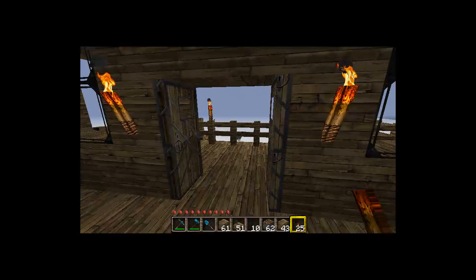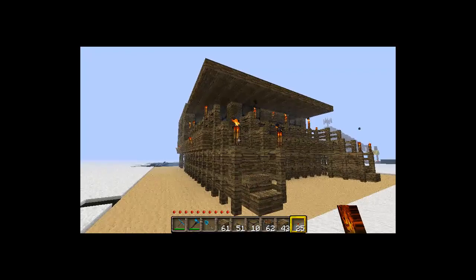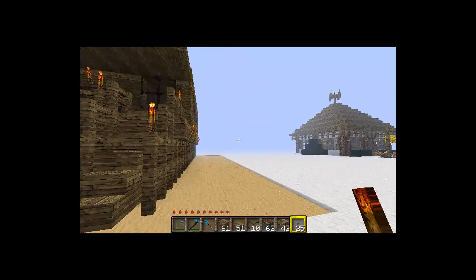You can add walls or decorate this any way you want — this is just a very basic beach house. If you like it, click the like button. Post any comments or suggestions, and if you edit or improve this build, post a video response or a link to a picture in the comments.